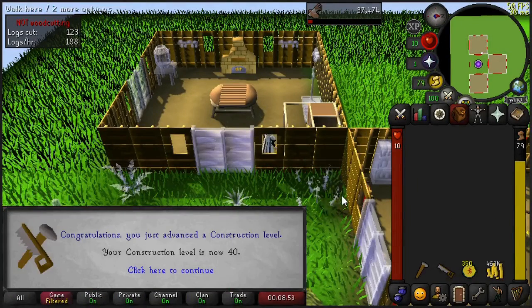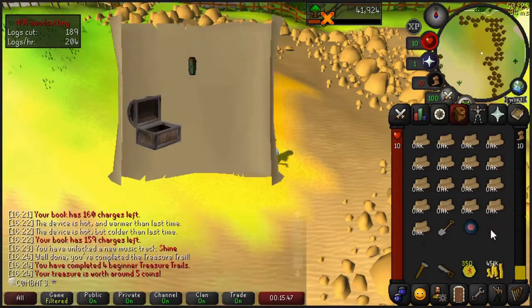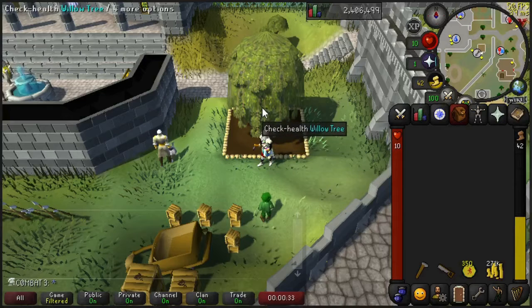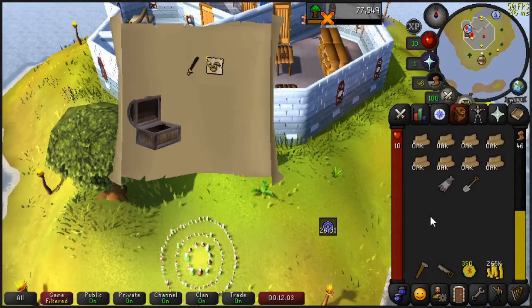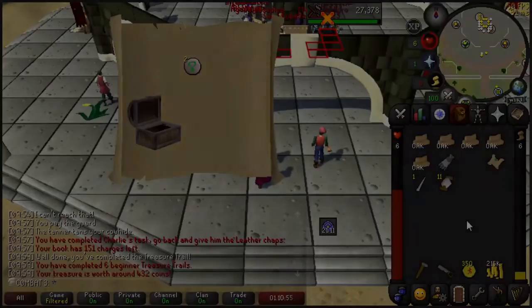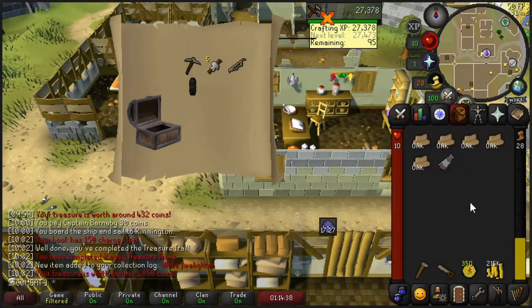Level 40 construction. We also received a beginner clue — nothing. We got a willow seed, so we went ahead and planted that as well, and we're going to get level 34 farming, which unlocks Tithe Farm, which is going to be very useful in the future. We get quite a few clue scrolls during this grind just because we did a lot of woodcutting — multiple beginner clues and an easy clue, but nothing notable from any of them.